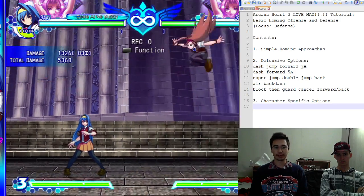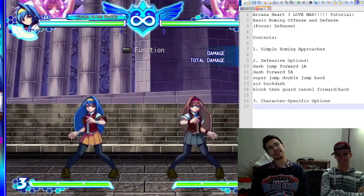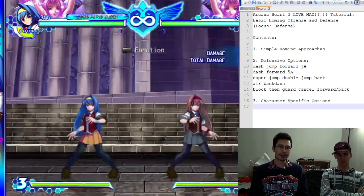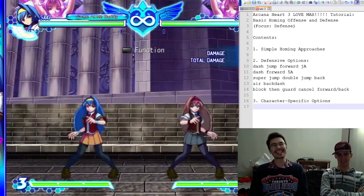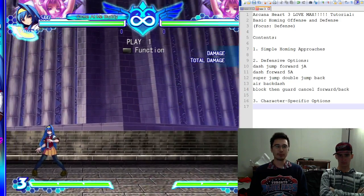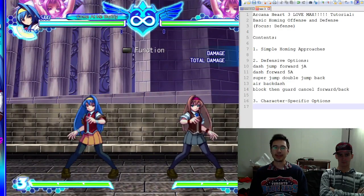Another option: if they're coming in at a low angle, you can dash and press 5A — the dash changes the spacing. Right now the attack is spaced to hit right where my face is, but if I dash, it changes the spacing. Saki's 5A is not that good for this, but it works better with some characters than others. Saki's jump E is a really good jumping attack though. Saki's 5A is just not a good anti-air.